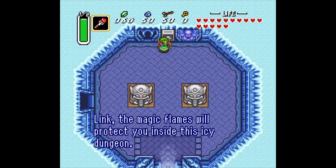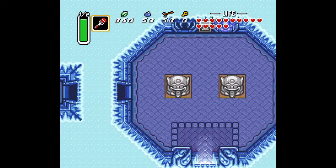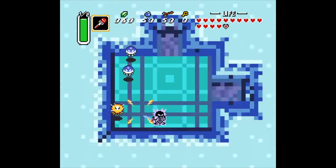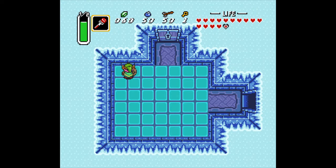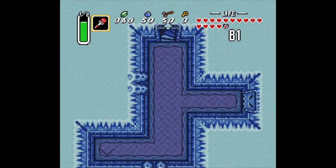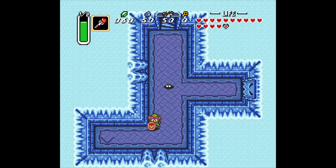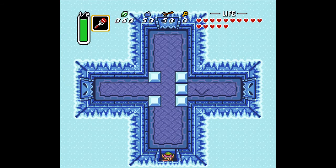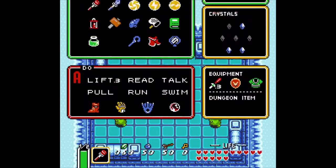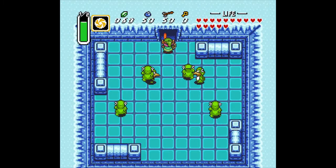The magic flames will protect you inside the icy dungeon. Head to the right, kill the bottom guy. Going straight north, you should probably equip Bombos. This dungeon is a lot more difficult without the hookshot. I'm going to do it without the hookshot since I don't have it. You can also do without the fire rod as long as you have Bombos — basically anything the fire rod handles, Bombos takes care of quite easily.